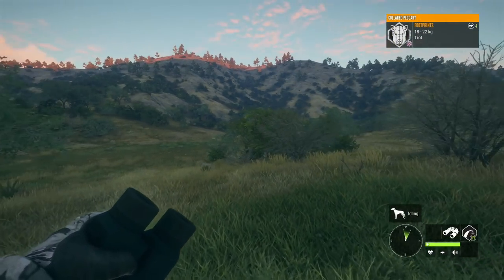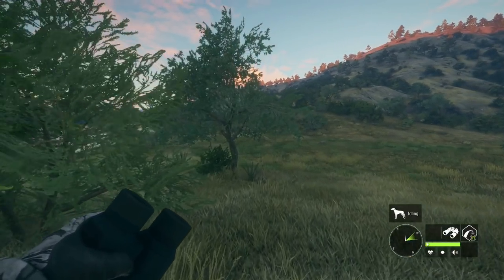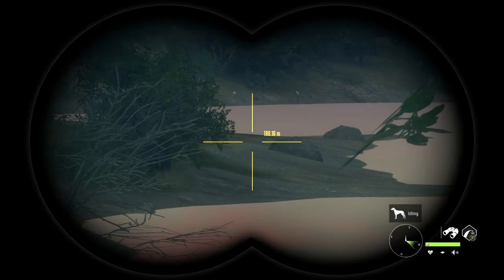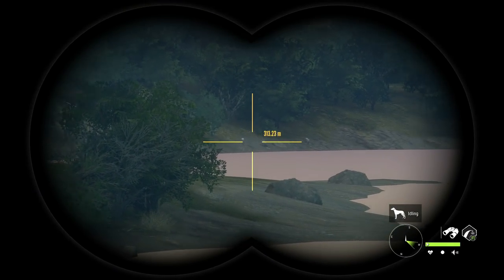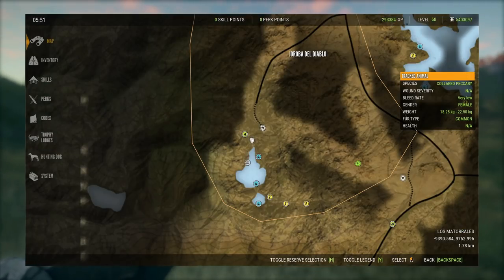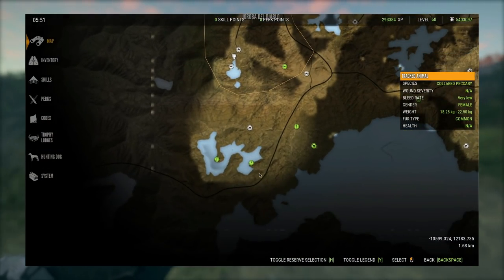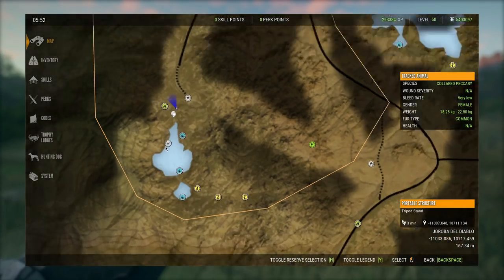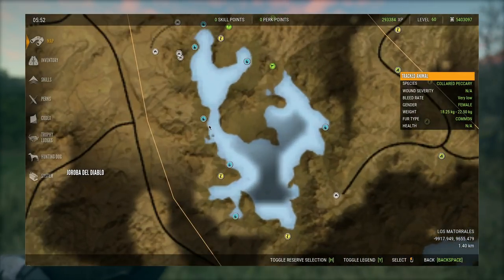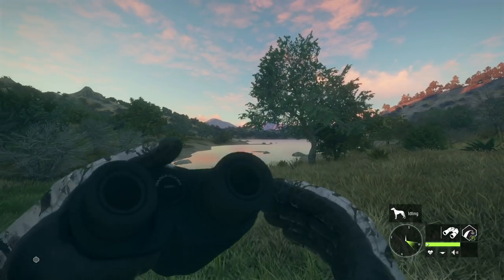Bobcat actually drink at a very similar time to bighorn sheep. I wouldn't recommend setting your time any earlier than 5:30 because otherwise it's very hard to see them without night vision gear. The first lake we're going to check out is in the bottom right of the map. The one below it also has some bobcats, but I don't know enough about those zones to cover it. So we're covering this lake and this one — all of these drink zones you see can hold bobcats.